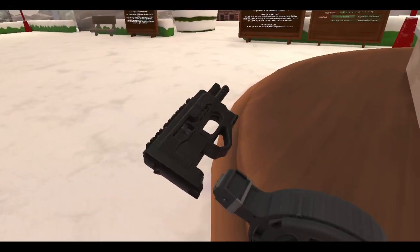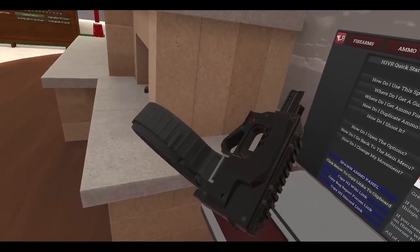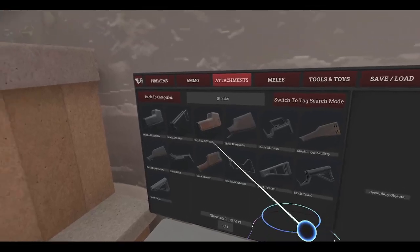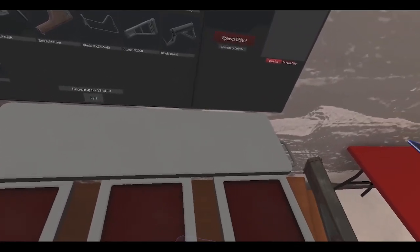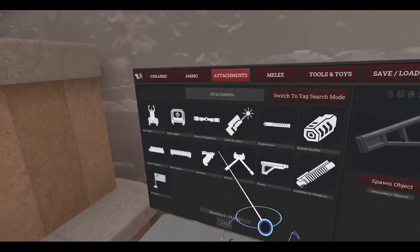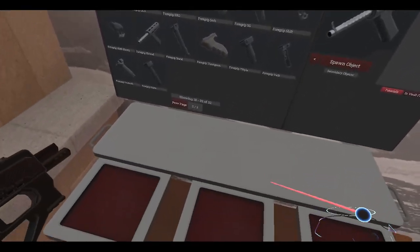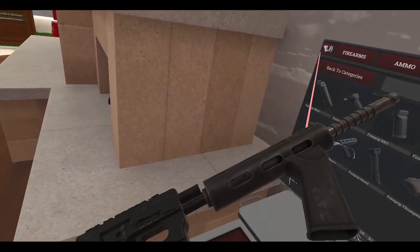And of course you can use the big drum mag. It's got some rails on it — got a top rail and a front rail — so we can attach things. Let's grab a stock first... okay, cool, yeah, we got a stock there. Alright, let's add a foregrip too. Let's put a foregrip on this thing. Let's make it truly cursed. Oh yes.